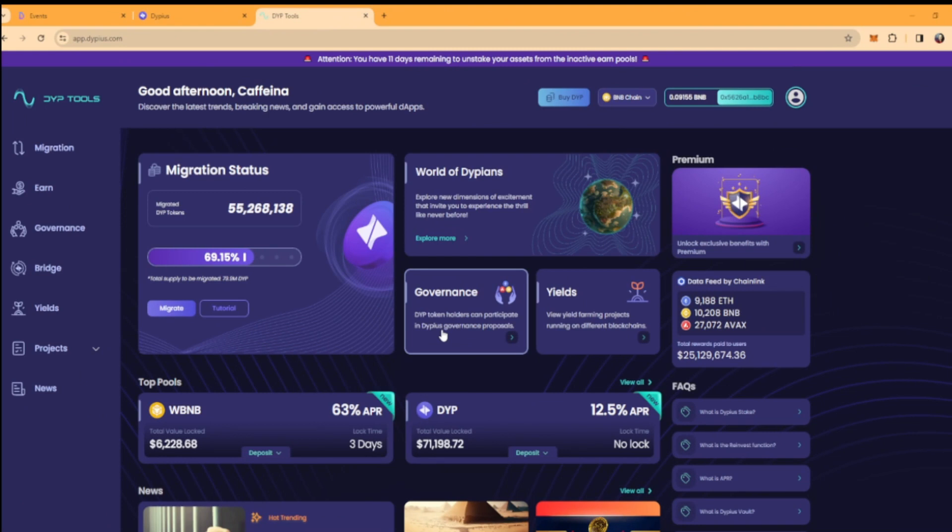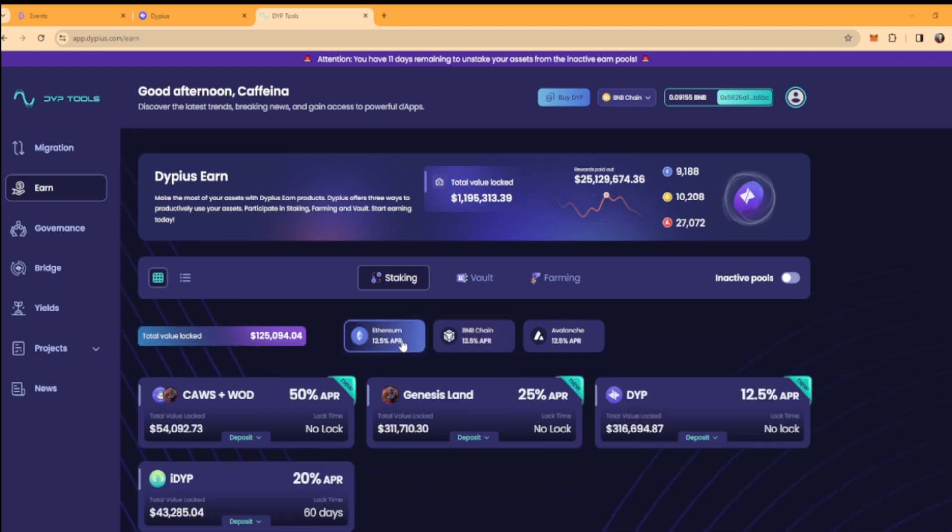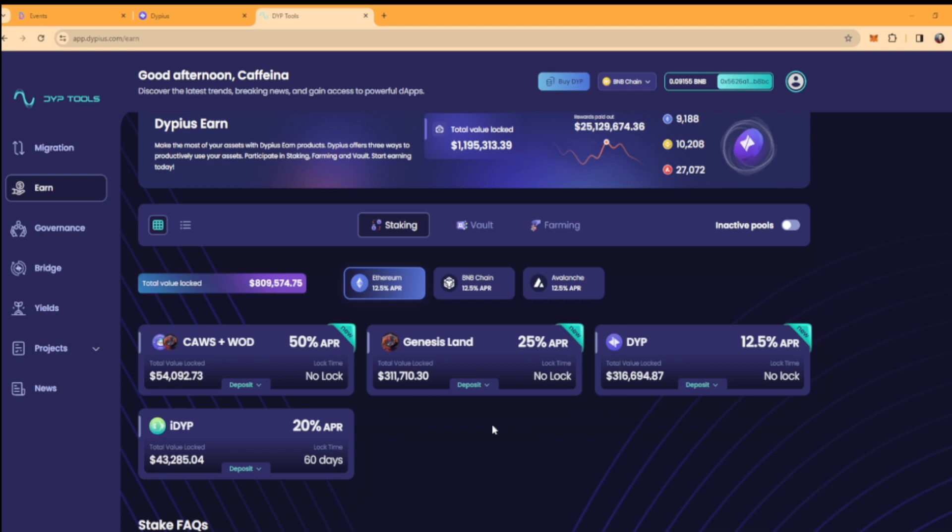Let me show you. You can go on DPU's website and you're going to see this page with migration, earn, governance, VGLs, and project news. Go to earn. When you go to earn, you're going to see you can stake on two different chains: Ethereum, BNB chain, and Avalanche. On BNB I already have stakes — if you stake, it's going to say 'staked'. I have staked with 20% there. Go on the Ethereum side — that's the punchline for Genesis Land.